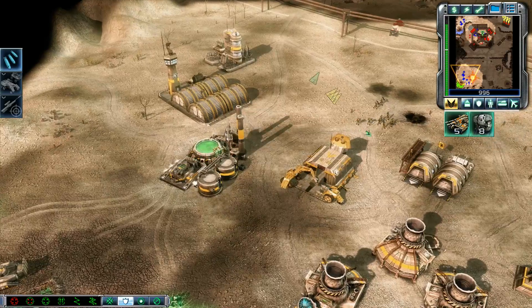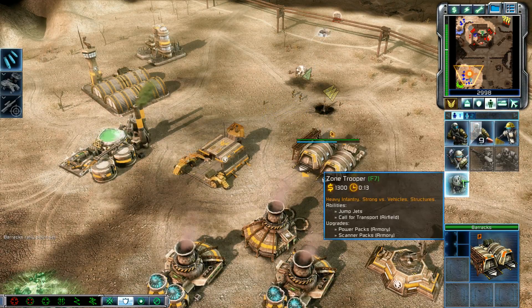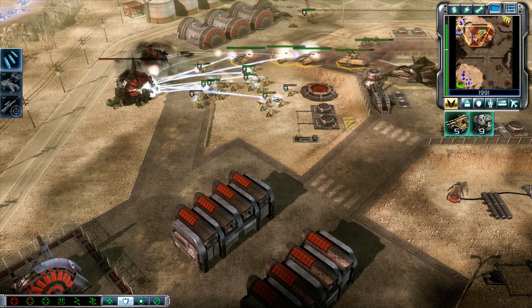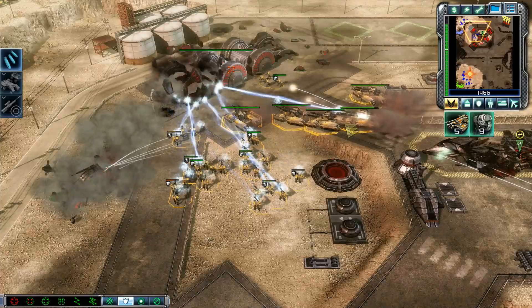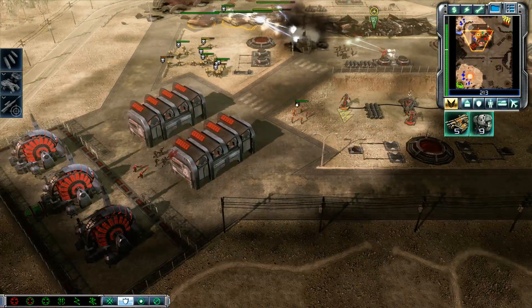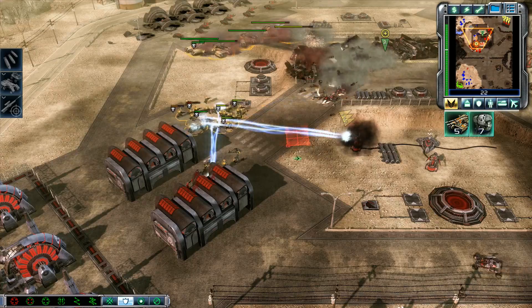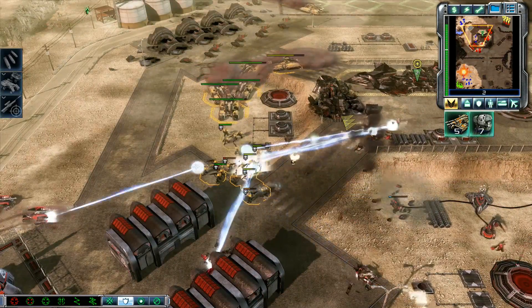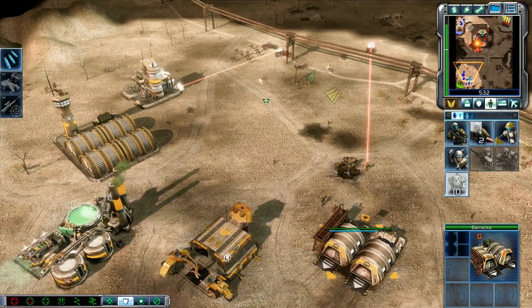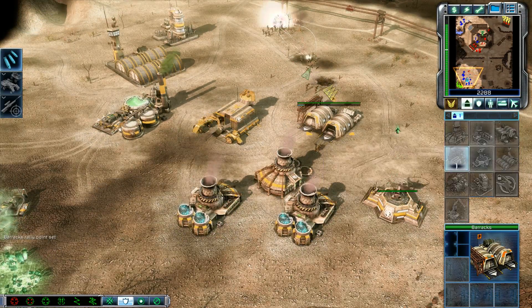Troopers ready for action. Unit lost — yes sir, forward advance. Training. Mammoth tank. Unit under attack. Our base is under attack. Closing. Missile squad ready for combat. Dammit, going in. Missile squad ready for combat. Yes sir. Mammoth tank — launch is ready, attack positions, missile squad ready for combat.